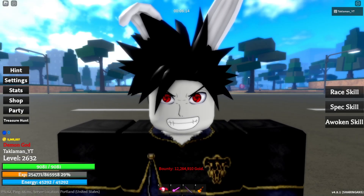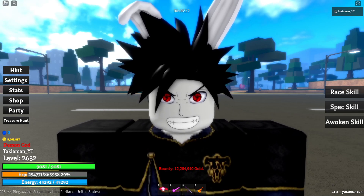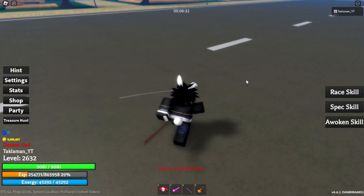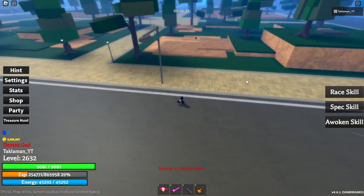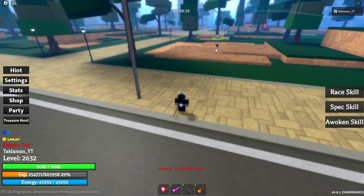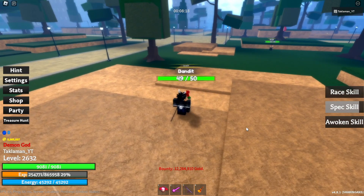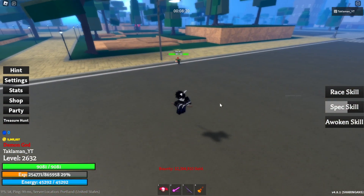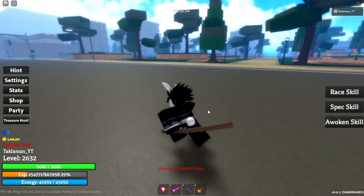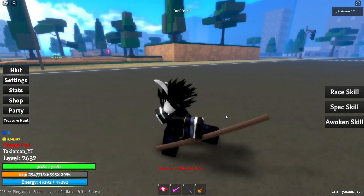Starting off with Ray's Mangekyou Sharingan. Here's how the eye looks like. This ability teleports the player to wherever their cursor is pointed at, and deals low damage and a short stun when teleporting to an enemy. Let's try it out — as you can see, you teleport to wherever your mouse is, it stuns them. This is a common Mangekyou Sharingan.